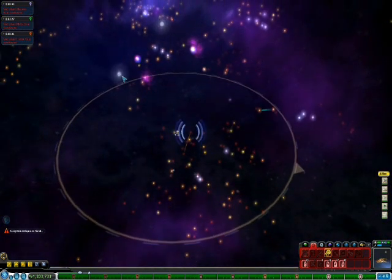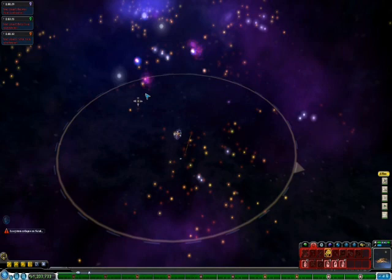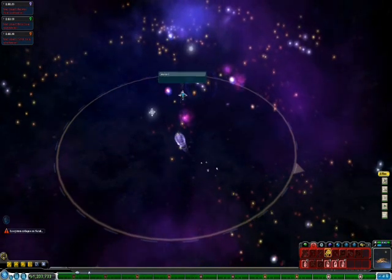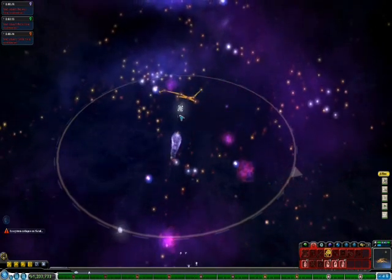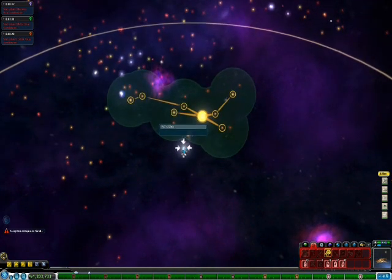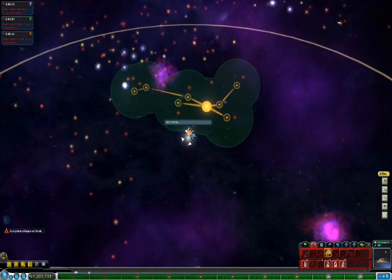Once here, locate the two wormholes nearest on the far side of the gap. You will want to make your way for the second furthest wormhole of these two. This wormhole has come up with many different names in other people's games, however some of them have shared mine. Mine is PLT67236b.